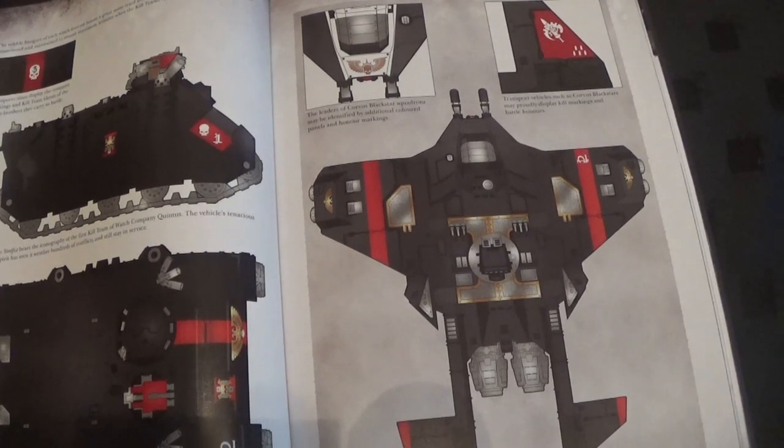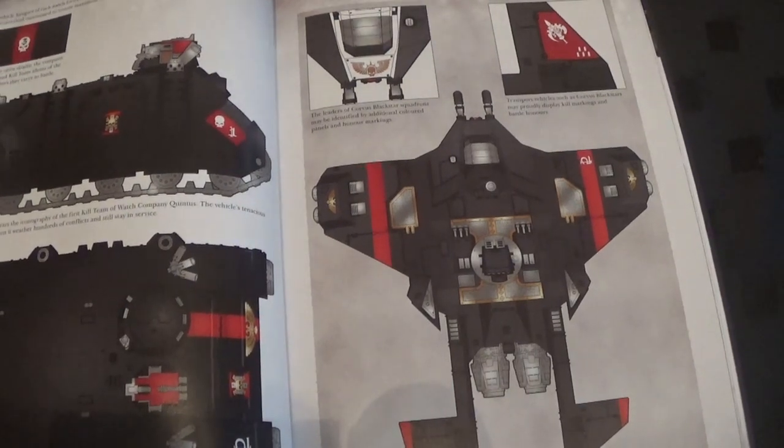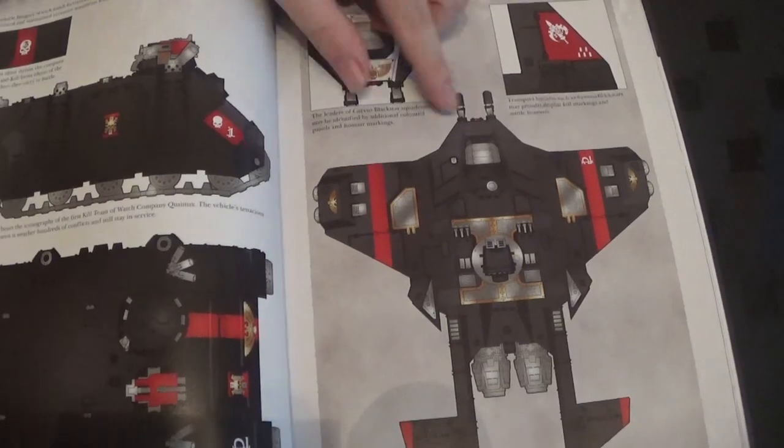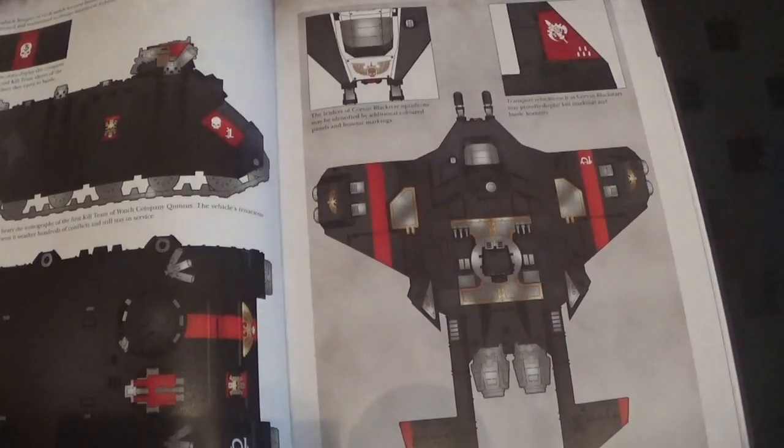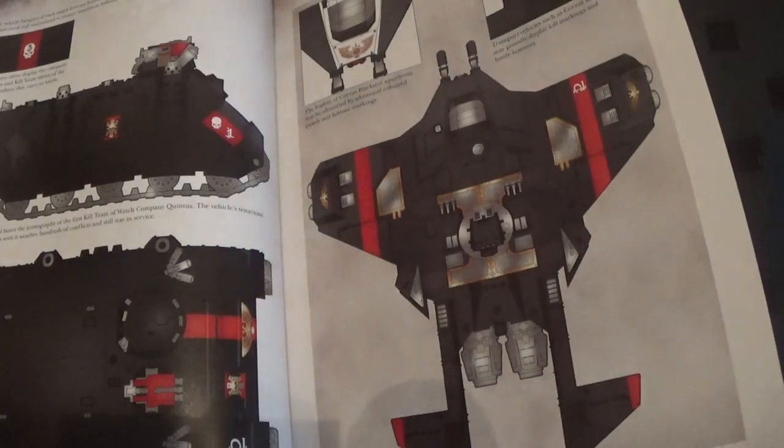I think the worst one was the Storm Raven for me — or the Storm Chicken, because you saw it from behind first and it looked like a chicken. Yeah, the name stuck with us. But this thing — I love it — it is just the alien's dropship designed by Batman. They're covering the Inquisition symbols, which is also awesome.